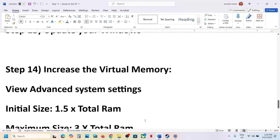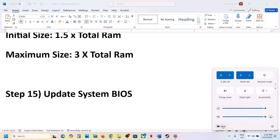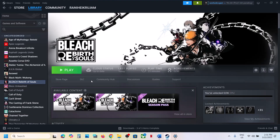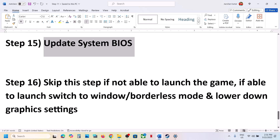The next step is to update the BIOS. Go to your system manufacturer's website, select your model number, and update the BIOS. For laptops, make sure the battery is more than 10% and the AC adapter is connected during the BIOS update. After the update, log into the computer and launch the game.